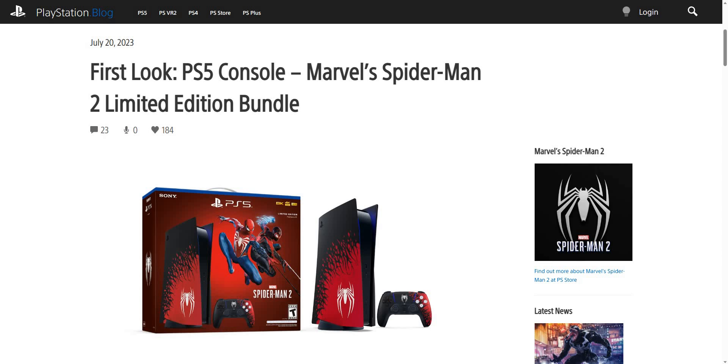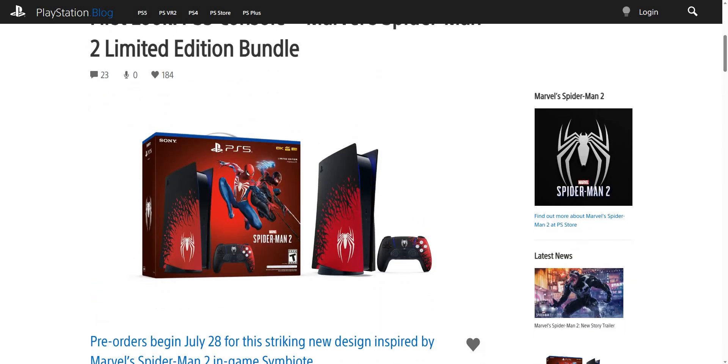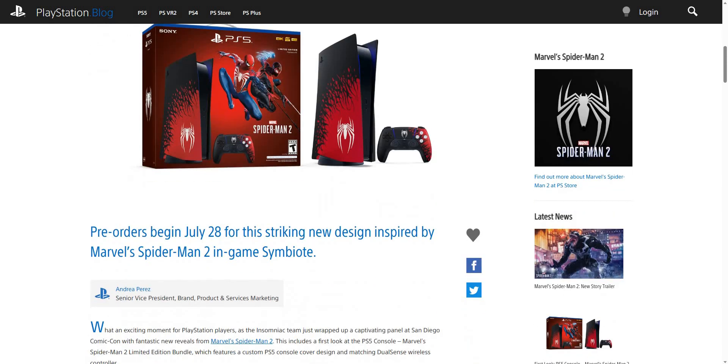For anybody trying to pre-order the PlayStation, just so you know, these types of PlayStations go out like water — they go out fast. I'm going to show you a strategy so you can get it as fast as possible and won't have any problems. Pre-orders begin July 28th.